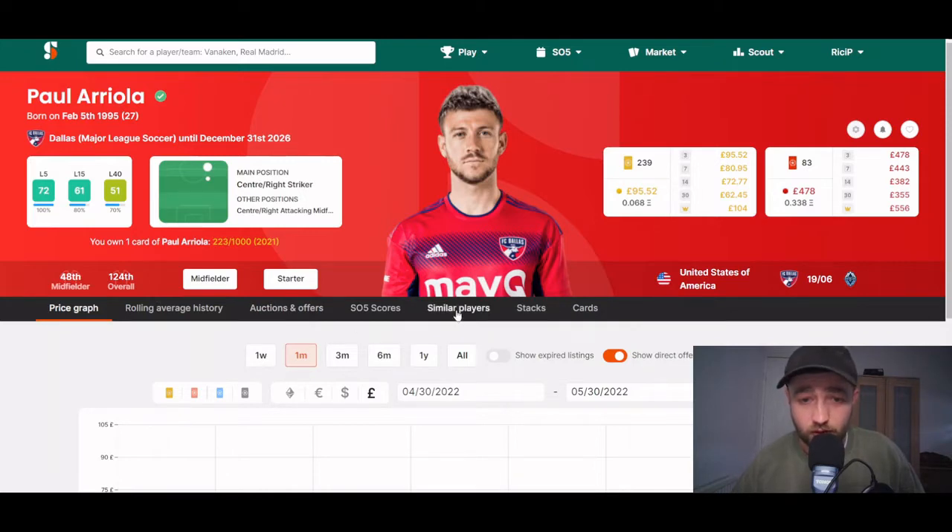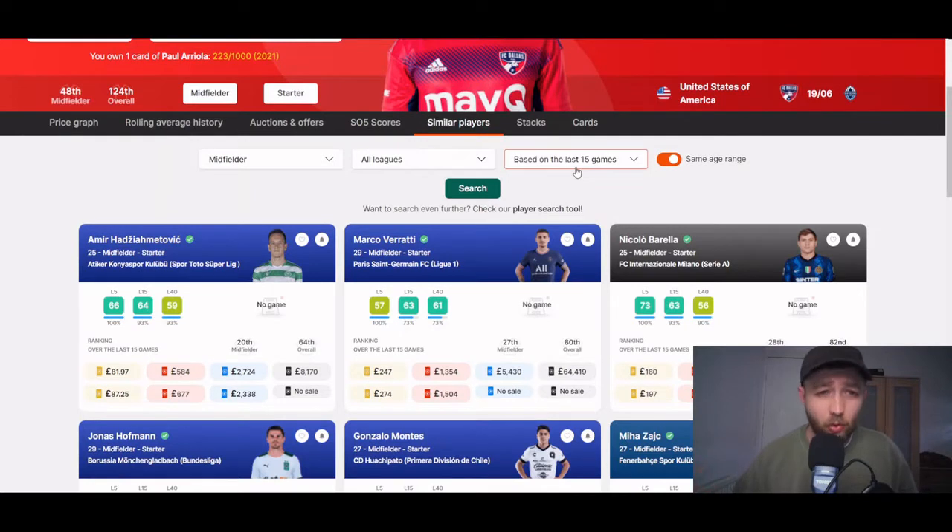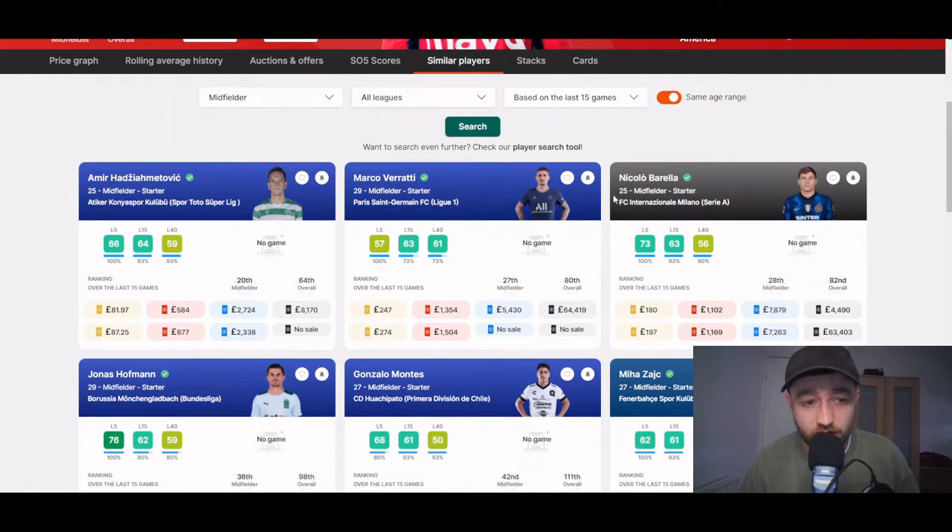Down here you've got a lot of information at your disposal. Click on 'similar players' and now what we need to think about is: the European leagues have just finished, so players will likely be down from their all-time highs. American and Asian players' prices are likely inflated because people are FOMOing into those leagues to compete in the summer. So I won't buy any American, Japanese, or Korean players unless I'm desperate at the moment. Look at all these similar players — it brings up cards with similar scores to Areola.